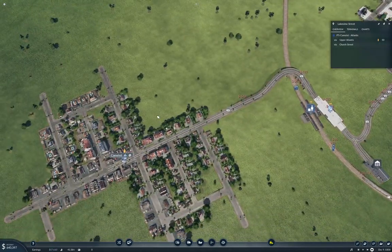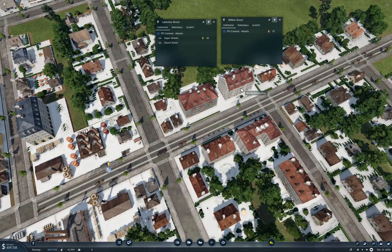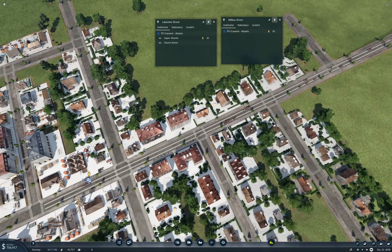We've got 50 waiting there and 56 waiting there, so we definitely need enough passenger capacity for all of this business here. Once the line spaces out, that'll work better — it's going to take a minute to space out. It does seem to be keeping up now.